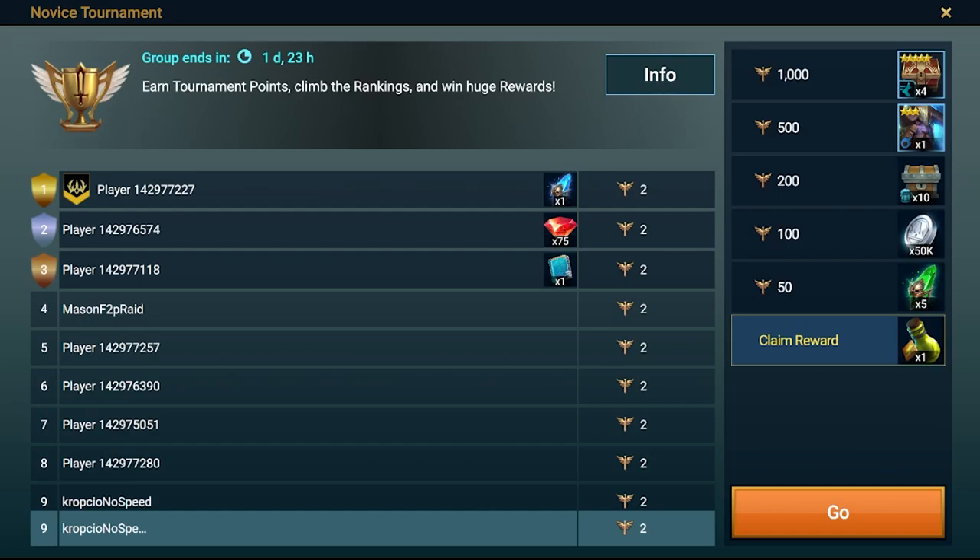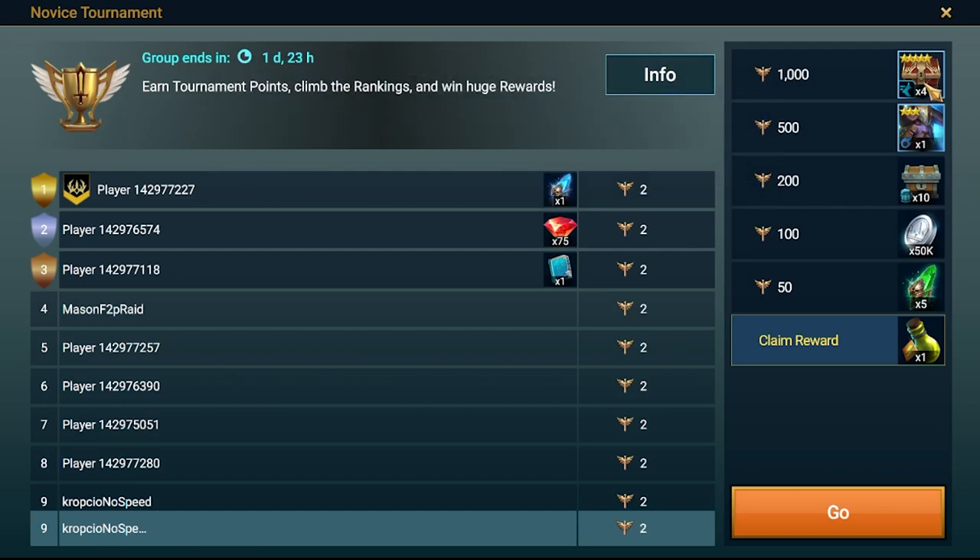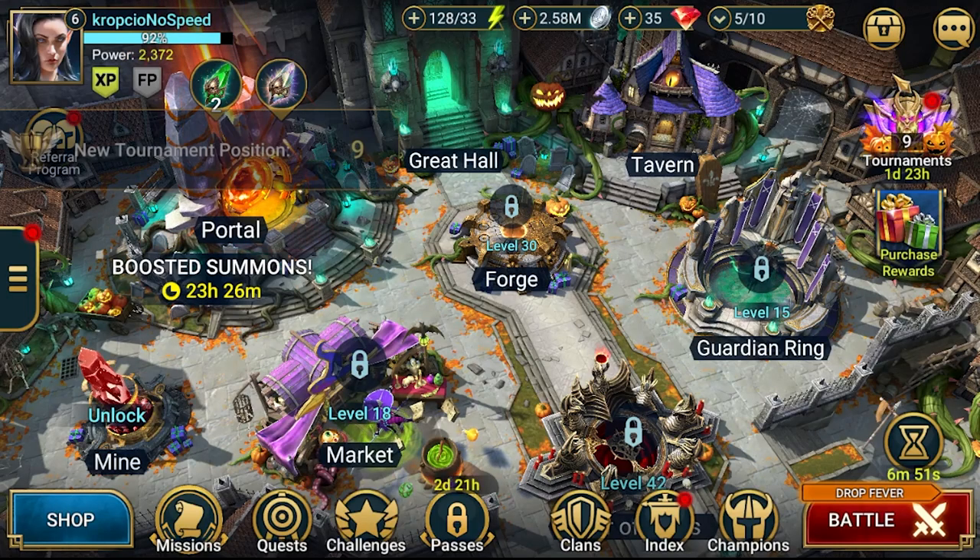A new account will have this tournament - so we are on the Novice tournament screen. As a top reward there are four pieces of five-star rare artifacts for the speed set. As you can probably see, even game designers think you cannot handle this game without speed - they are giving you speed even in the Novice tournament. Well, let's see how this will go.